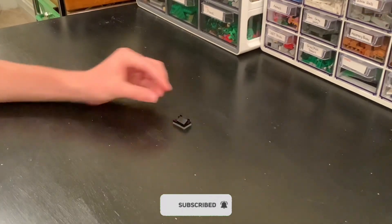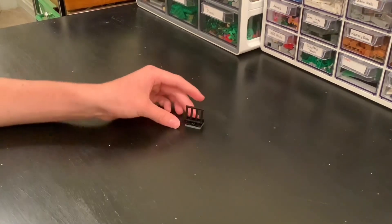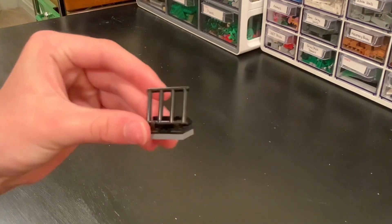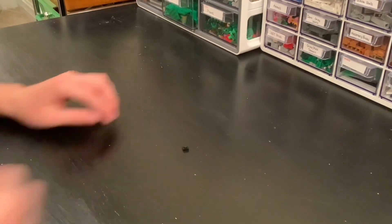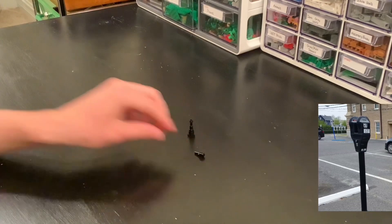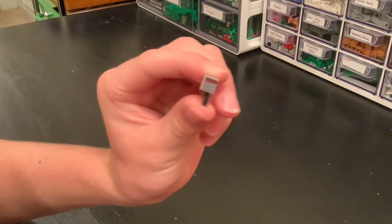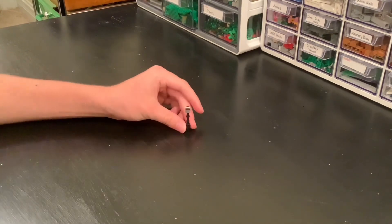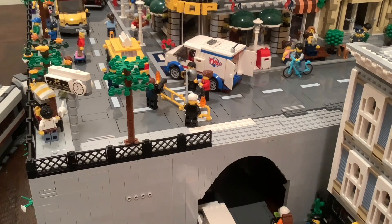Now I'm going to show some building tutorials for things going into my LEGO city. First, I'm building a little bike rack — it looks really good in a city. It's not very functional but in terms of looks it's pretty nice. Next I'm building a parking meter where you have to pay money to park for about two hours. I think this one looks really nice because of the bricks I used. Now it's time to put these builds in.